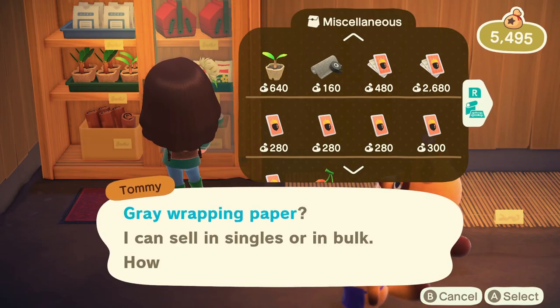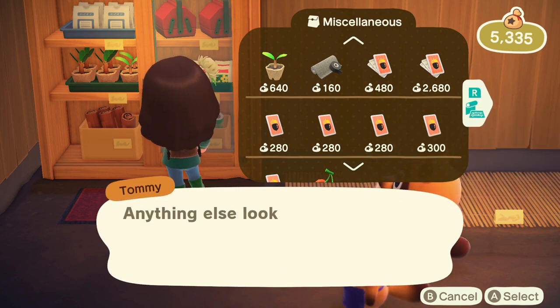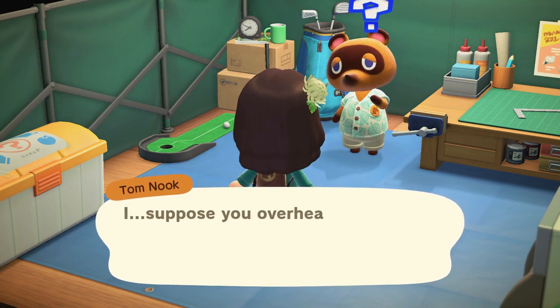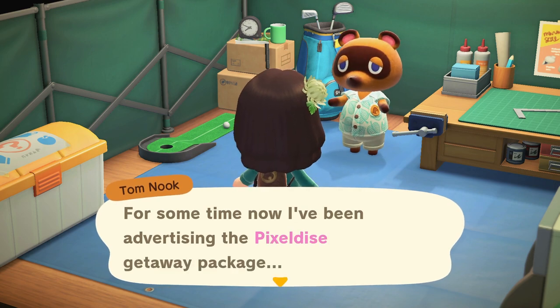It's a good idea to always check in the shops to see if there's anything new available that day, and to check with Tom Nook because he's the manager of the island. Sometimes he'll have new things for you to do — a new crafting workshop, information on how to get new villagers, or the ability to upgrade your house. So if you're feeling lost, keep talking to the villagers, talk to Tom Nook, and go to the shop to keep progressing your game.